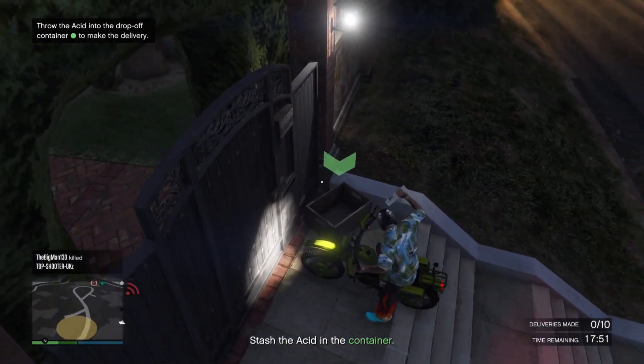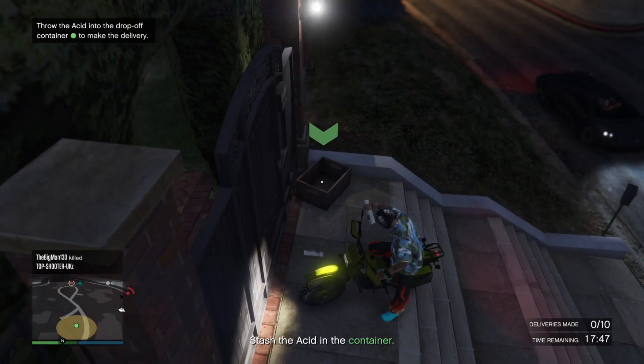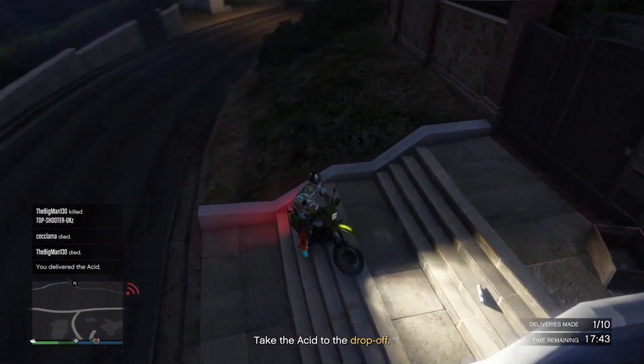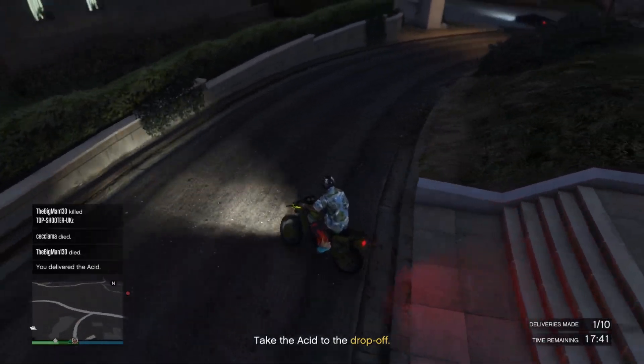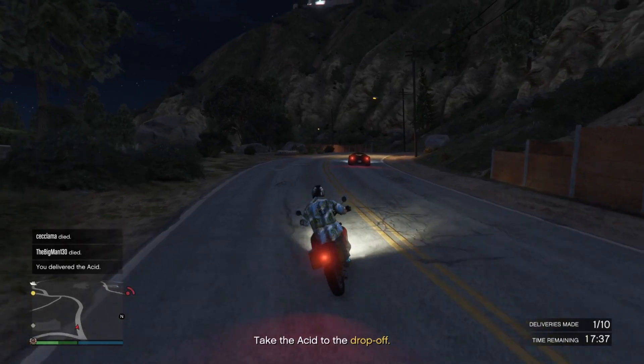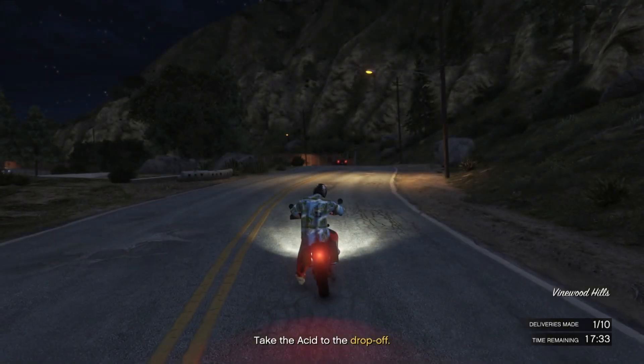The third and last type of sale mission is the most simple one. It will take a little bit longer, but it's basically 10 drop-off locations. There will always be a box and you have to throw a newspaper into the box — do this 10 times and that's it. Sometimes there could be NPCs that will attack you at a drop-off location, but overall it's a very easy mission.